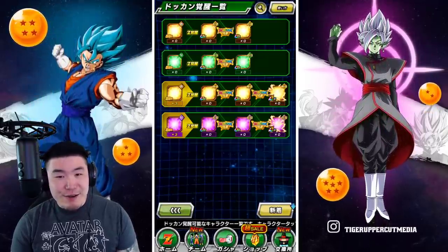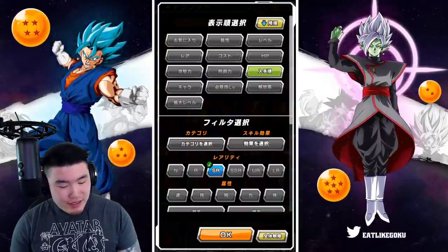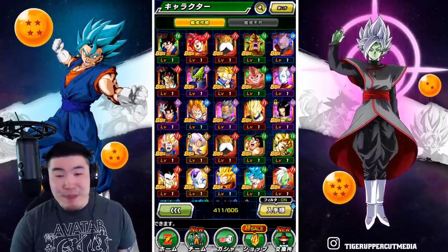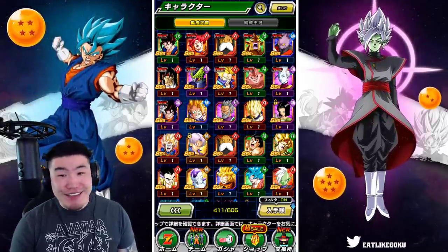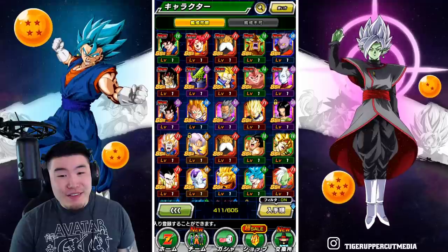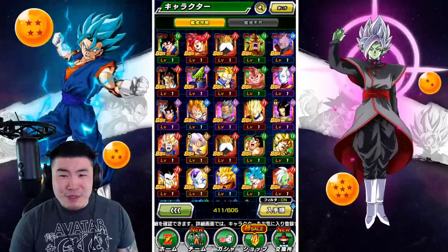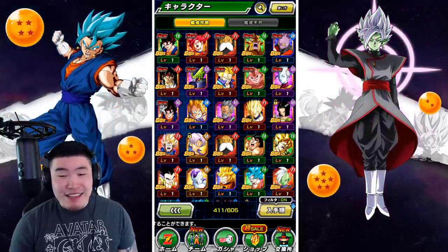Okay check this out — Acquired SSRs. In 385 stones, we pulled 11 SSRs. Not a single featured unit, guys — not a single one. That's actually kind of impressive — it's kind of impressive that we were able to even do that. Yeah, okay. That's just how it's going to be.